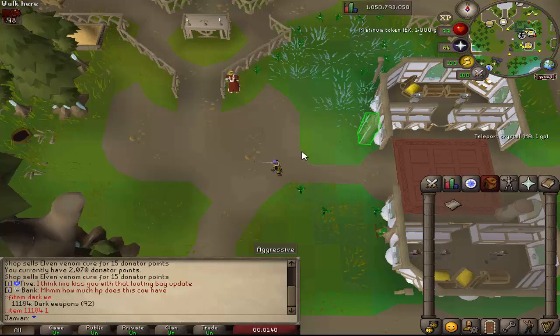You now receive 250 adventure points whenever you open an elite mystery box. You also have a chance of finding an ancient effigy whenever you open an elite mystery box.